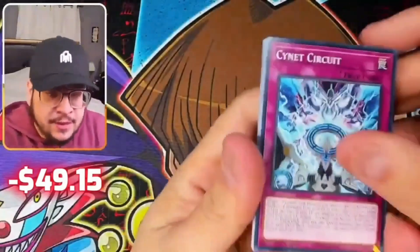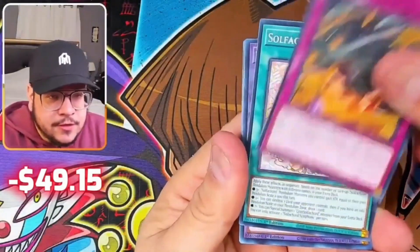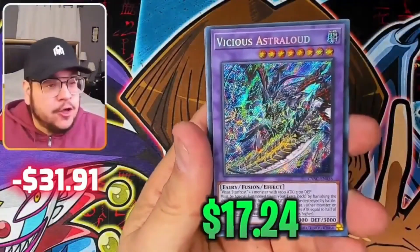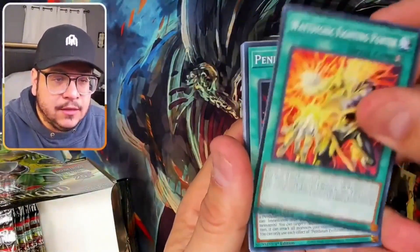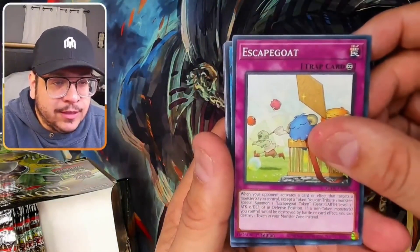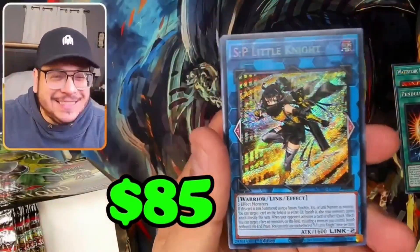Just give me one good hit, a good ultra — I'll take it. Here we go — what's that secret? Vicious — this is like an 18 dollar card I'm pretty sure. There has to be a secret man. Supreme King Dragon Evolution, Scapegoat — okay — nice nice!